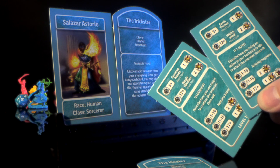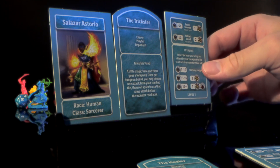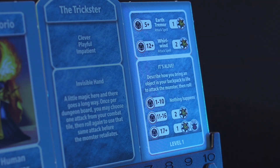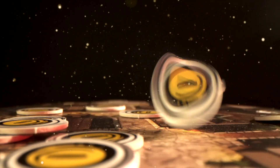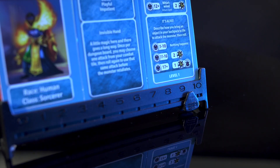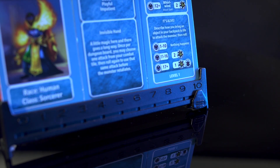Finally, choose one of your two combat tiles. These are the attacks you can use when fighting monsters. For more information about the different kinds of attacks, see the instruction booklet. Remember to begin on level 1 of your combat tile. Later in the game, you'll have a chance to use gold to level up your character. When you do, you'll flip your combat tile over to level 2 and your attacks will be more powerful.